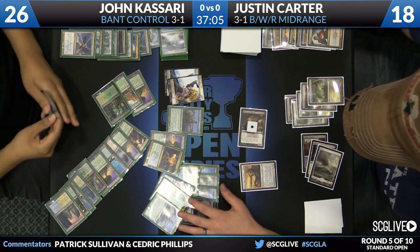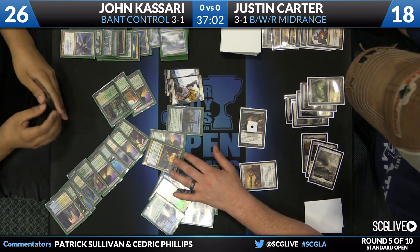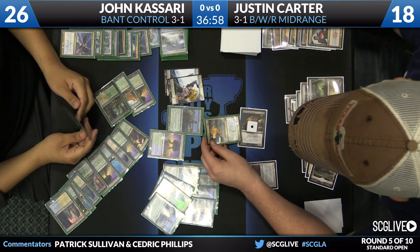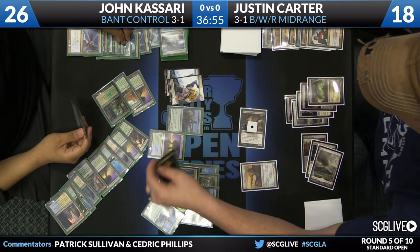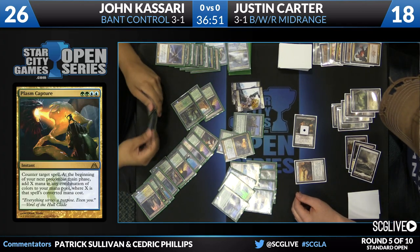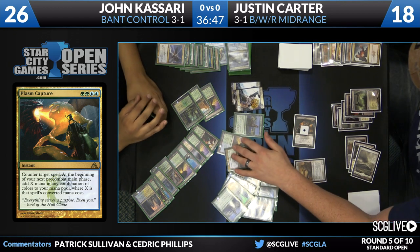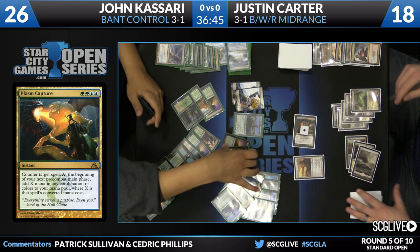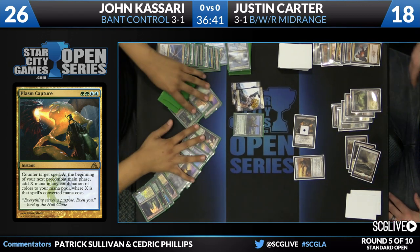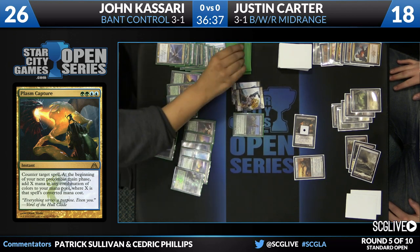Supreme Verdict is on top of the deck — called it. Kasari attacks into the red zone. Jace is the card on top of his deck. Supreme Verdict was added to the grip. Damage is going to be dealt. Courser triggers life gain for Kasari. He casts Aetherling — sensing the coast is pretty clear with plenty of blue mana to blink in case anything goes wrong. He'll probably have to discard here since he drew ten cards last turn.